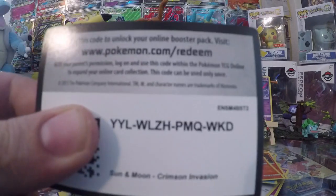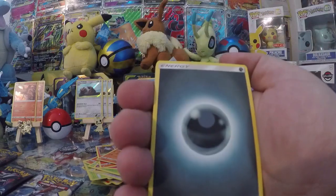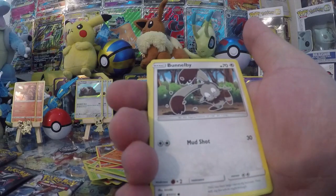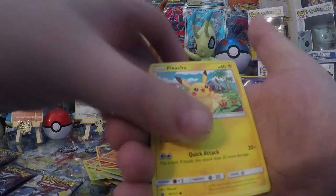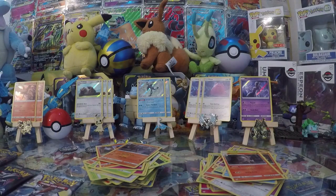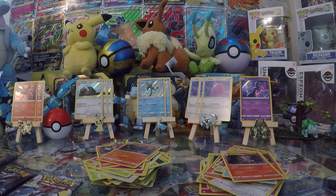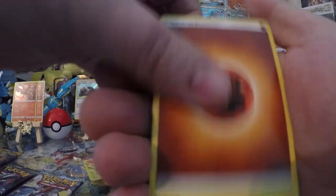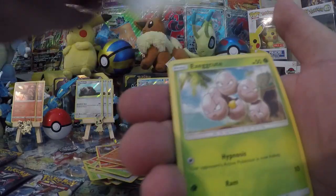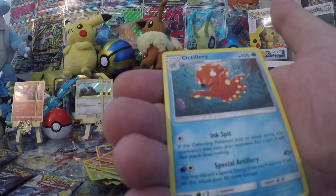Go ahead and give away these code cards. Crimson Invasion pack one: Dark Energy, Zygarde, Gastrodon, Peeking Red card, Bunnelby, Magikarp, Chimecho, Pikachu, Misdreavus, Weedle, Reverse, and Staraptor. Next pack: Fighting Energy, Alolan Graveler, Alolan Graveler, Cinccino, Peeking Red card, Munchlax, Exeggcute, Jigglypuff, Houndour, Spoink, Reverse Starly, and Octillery.